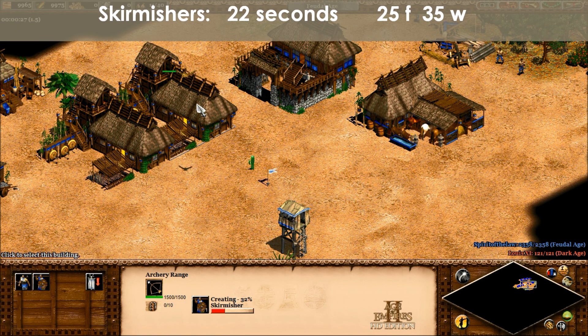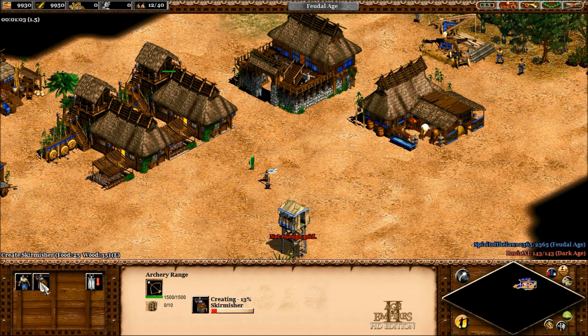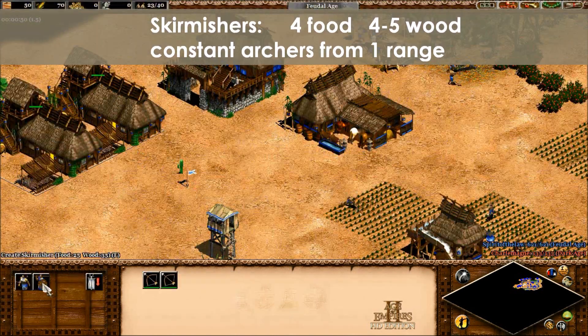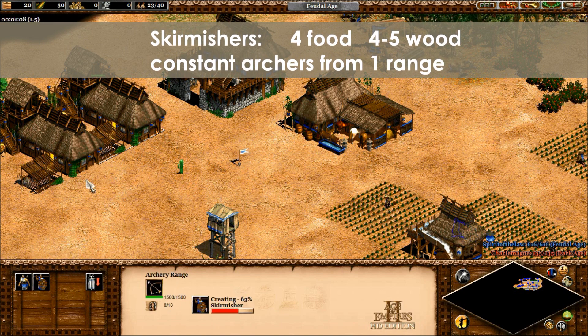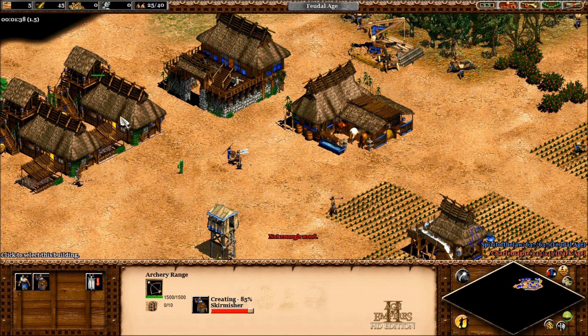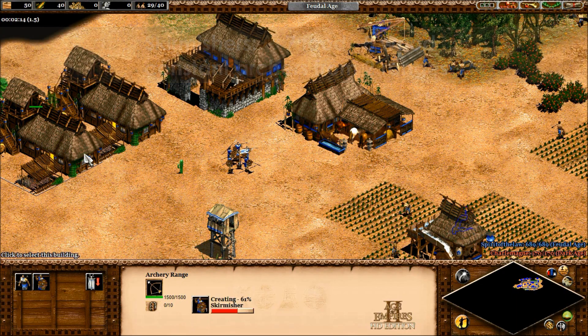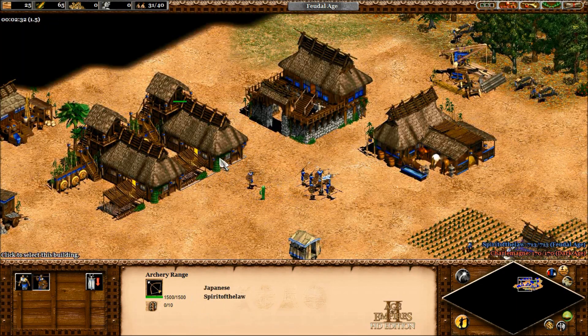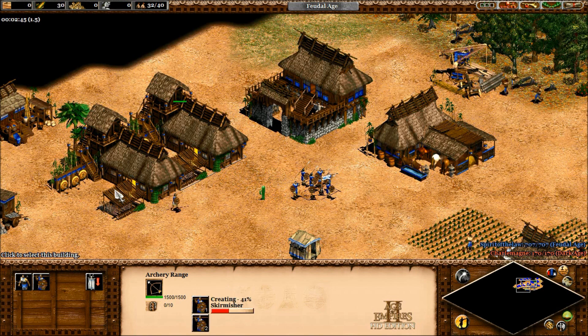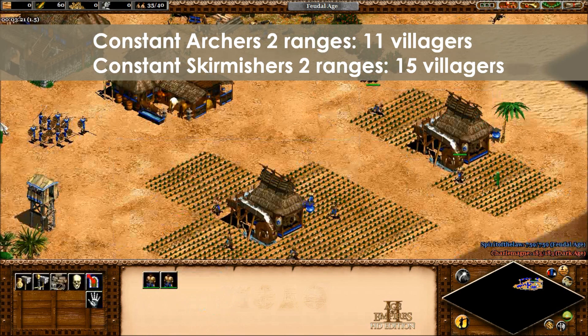Now let's take a look at sustaining skirmishers at 1 archery range. Skirmishers are created in 22 seconds for most civilizations and cost 25 food and 35 wood. That means constant skirmisher production at 1 archery range takes 69 food and 96 wood per minute. Depending on how many eco upgrades you have, that means 3.2 to 3.5 on farms and 3.7 to 4.5 on wood per archery range. With 2 archery ranges, you need 7 on food and 8 on wood. Notice that even though the skirmisher is a cheap trash unit, it actually takes more villagers to sustain than archers, because skirmishers are created significantly faster.